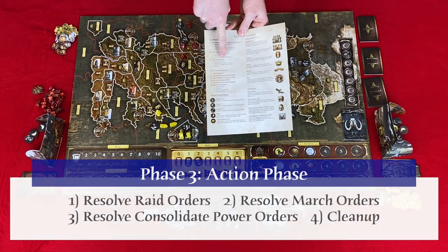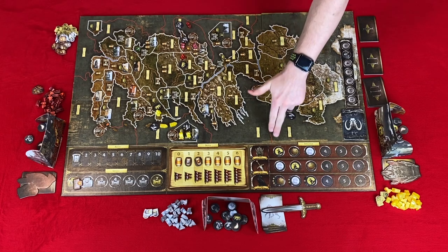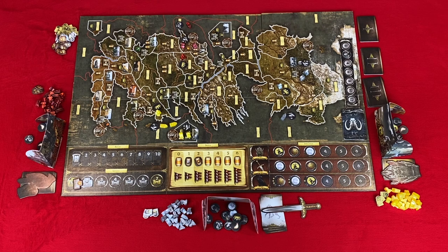Then we move to phase three: the action phase. This is where we resolve our orders in four steps. Step one: resolve the raid orders. In Iron Throne order, players resolve one raid order. To resolve, choose an enemy support, raid, or consolidate power token adjacent to your raid token, then discard both that token and your raid token. If you raid a consolidate power token, you gain one power token and the raided player loses one.